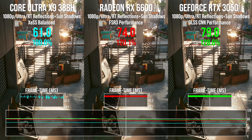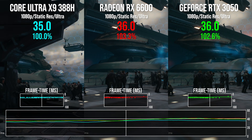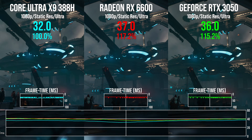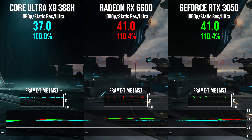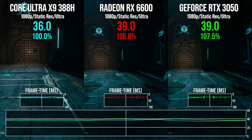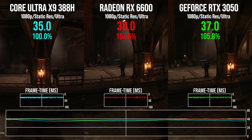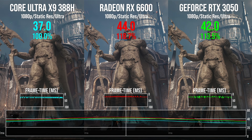Let's talk about Doom: The Dark Ages, native 1080p, ultra settings. We established 33.33 FPS for Panther Lake. The RX 6600 has a 12.6% performance advantage. Interestingly, the RTX 3050 is actually slower than the 6600, which I didn't see coming. The 3050 is 9.5% faster than Panther Lake, but overall it's still kind of in the ballpark, and that's pretty exciting.